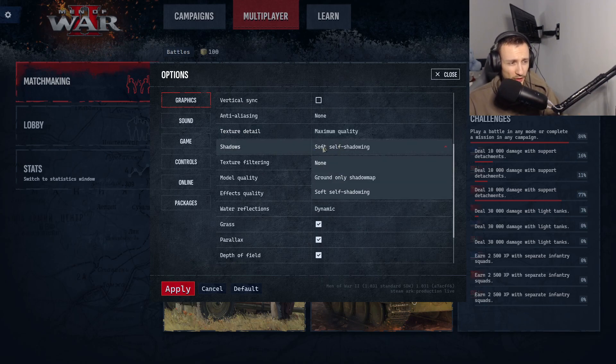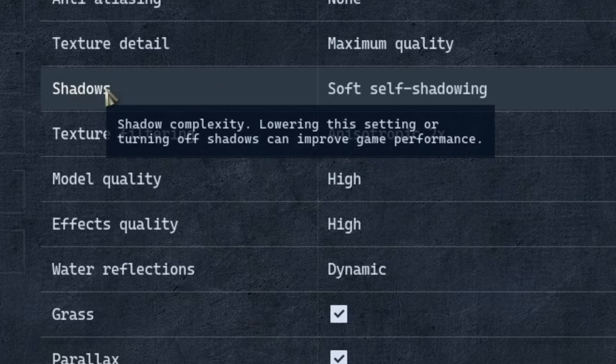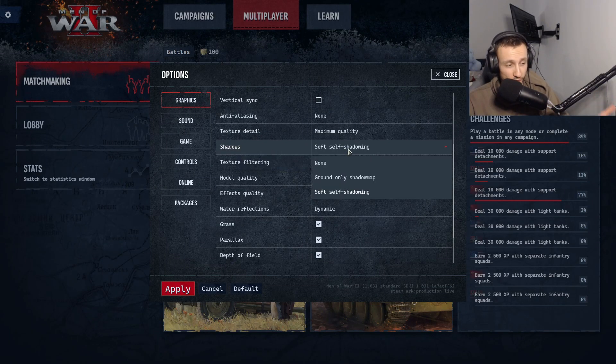Next is shadows. I have it on soft self-shadowing, which basically allows shadow complexity across the whole game. Lowering the setting or turning off shadows can improve game performance. You can put it on no shadowing, which will probably improve your game the most, or ground-only shadow map, which puts shadows on the ground only — so infantry on the ground would show a ground reflection, if that makes sense.